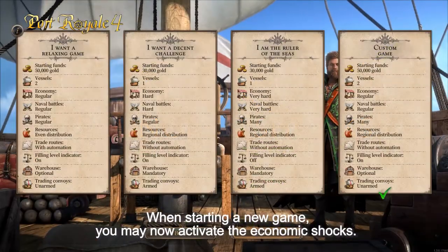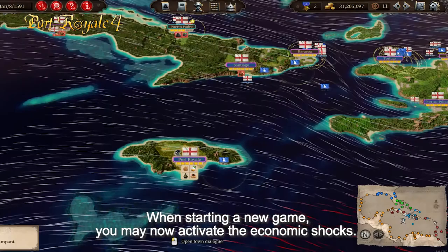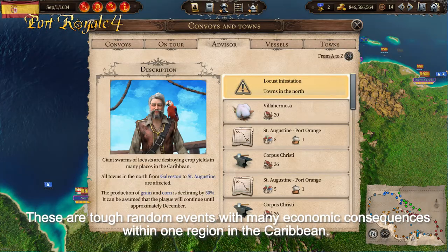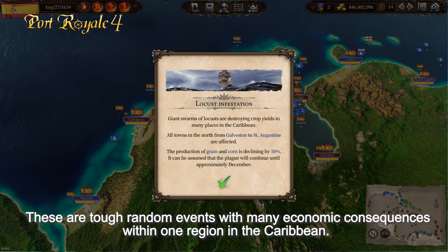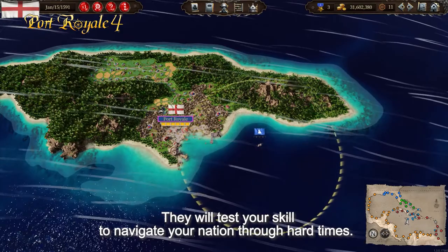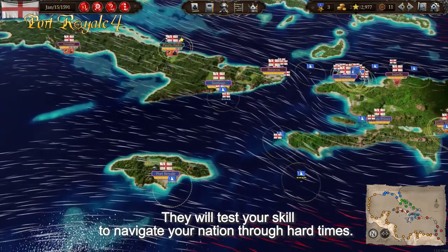When starting a new game you may now activate the economic shocks. These are tough random events with many economic consequences within one region in the Caribbean. They will test your skill to navigate your nation through hard times.